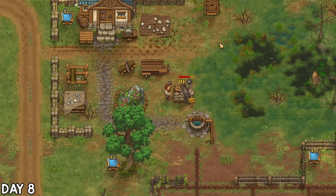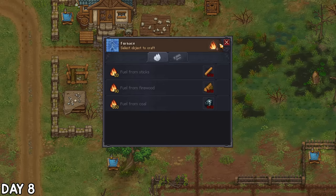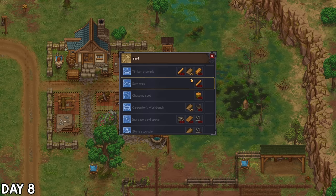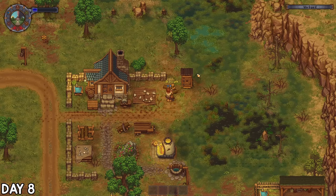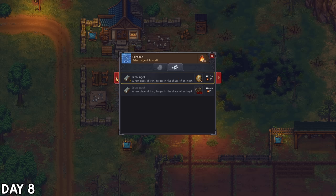The next morning I gathered enough stone to build the furnace, which will of course need fuel. Firewood is better than sticks, and for that we need a chopping spot and a good quantity of wood. Good thing we're surrounded by several trees, and this ended up occupying my entire day — but it was all worth it to get my first iron bars smelting.